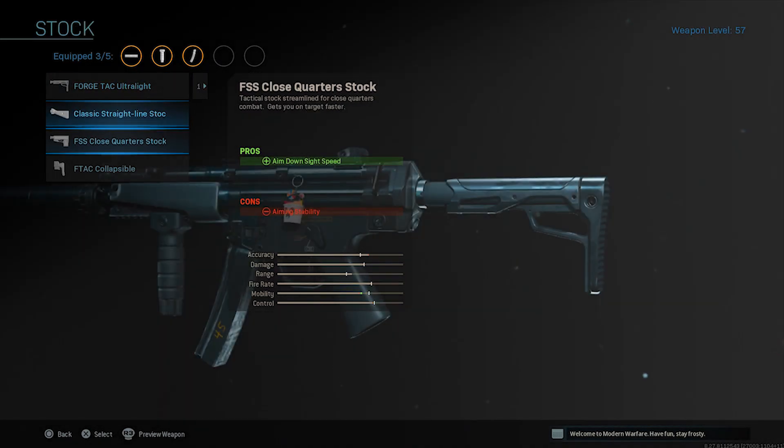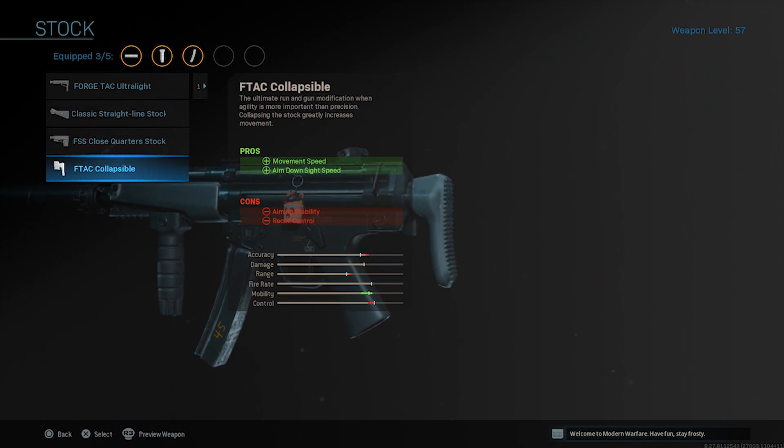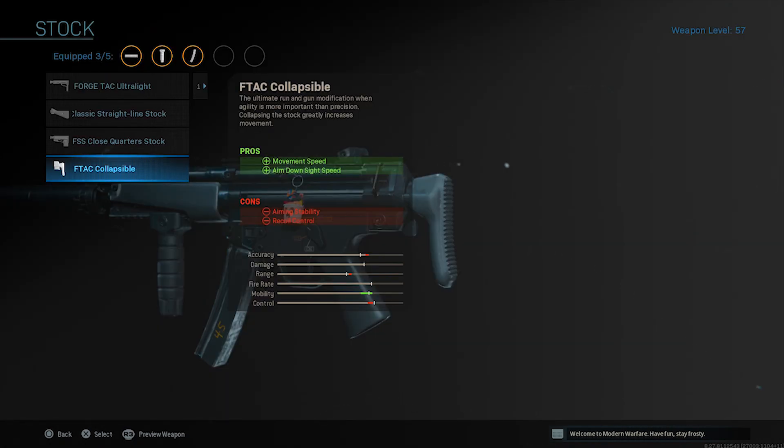Next up is the stock. Trust me on this one — the stock is going to give you more movement speed as well as aim-down-sight speed. Just rock the F-TAC Collapsible. It does take away range, accuracy, and control, but that's why the other three attachments are there to compensate. Rock the F-TAC Collapsible for the stock — it gives you more movement speed so you can juke players out really easily.